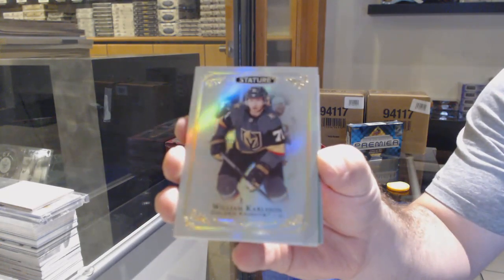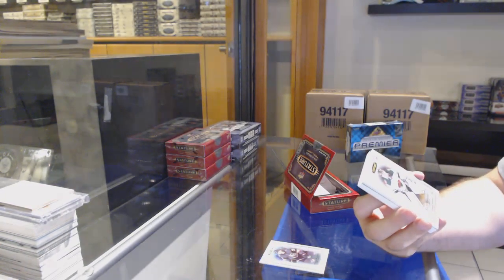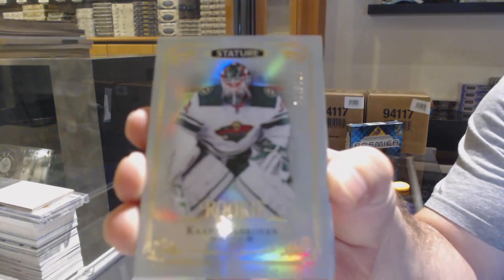We got a base William Carlson. We've got number 163 — if I can have an official counter by the way — 163 of 329, Capo.